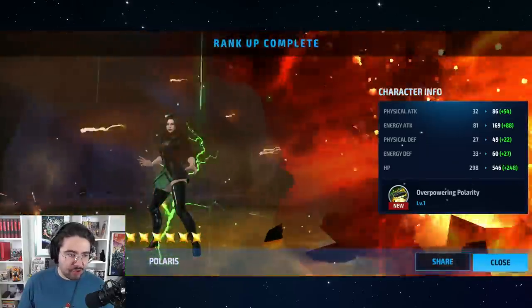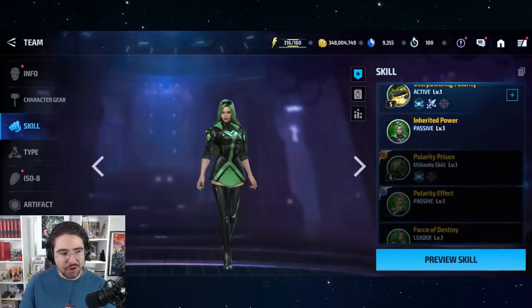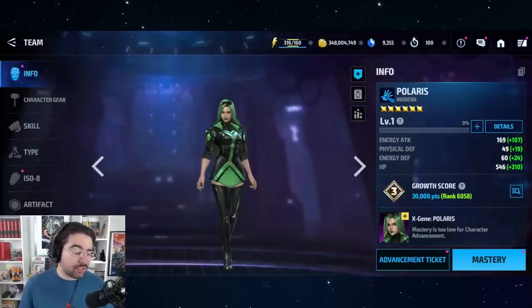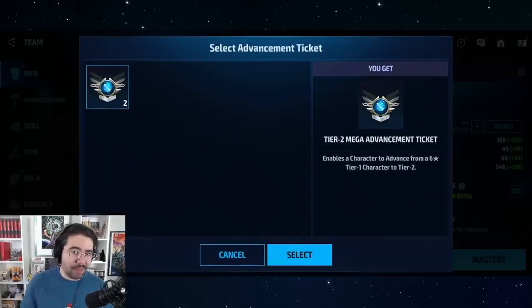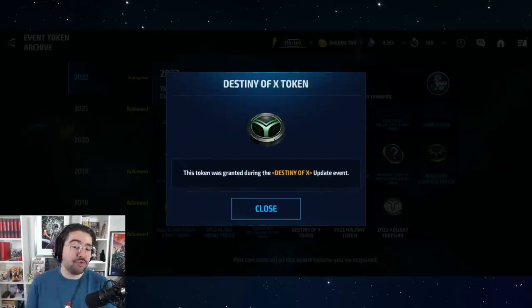Once you've gotten the two through six-star tickets, she'll be fully ranked up. From here you have two choices — you can start ranking up her gear levels, but I don't recommend it because she needs to be tier two for the passive. The next step is using a mega tier two ticket. Don't touch her gears, level, or mastery — just use the mega tier two ticket. You can get these from that same token event; you have enough tokens to get both the mega tier two ticket and the two-star rank up ticket in one month, and these events come around every month.